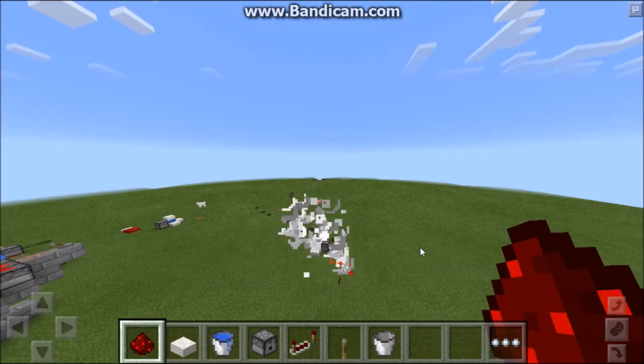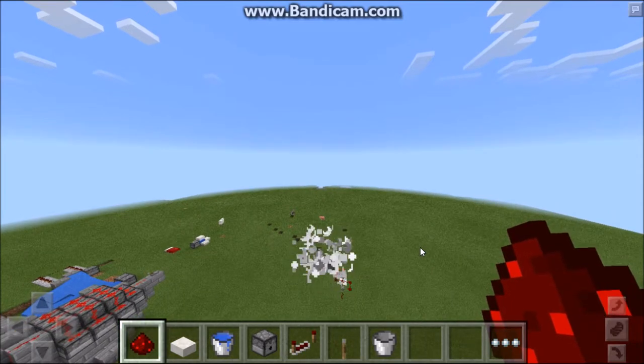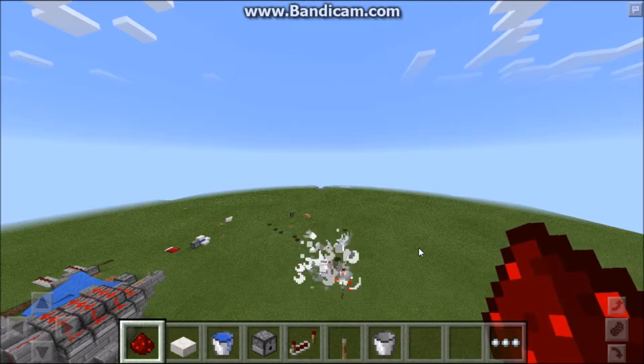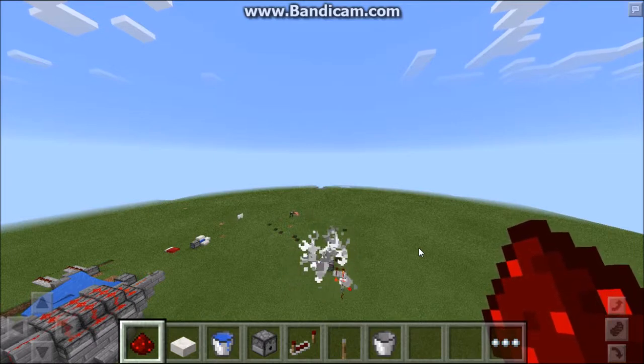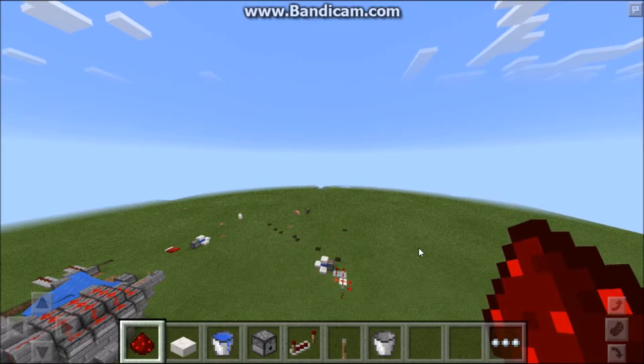It destroys all the intruders near you — pretty deadly. A stack of TNT would wreck anyone, and it does not harm the terrain, so you could just place this on your bridge.